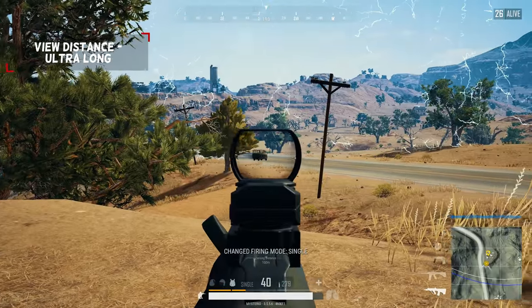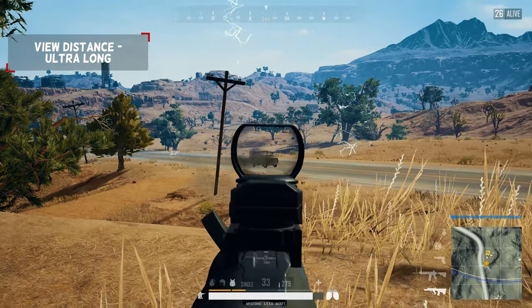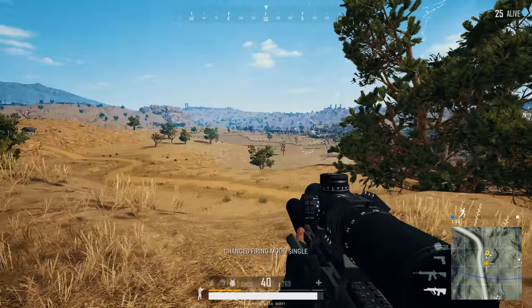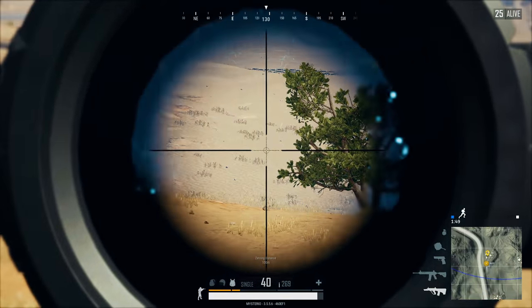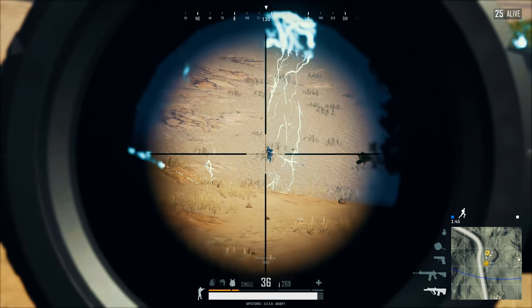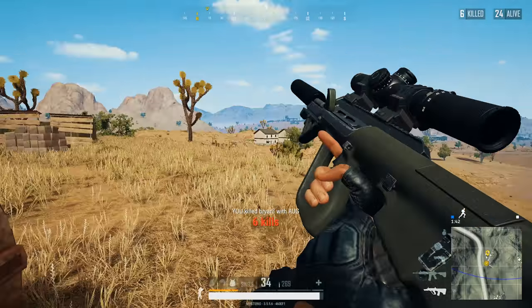Your graphics card renders objects in the environment depending on how far the view distance is set, dictating how far you can see objects on your screen. Depending on the situation, setting view distance to very low wins you only one single frame, so just keep it on ultra because it will come in handy someday.